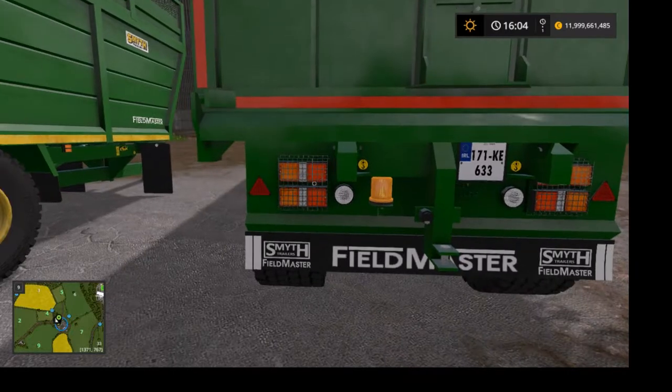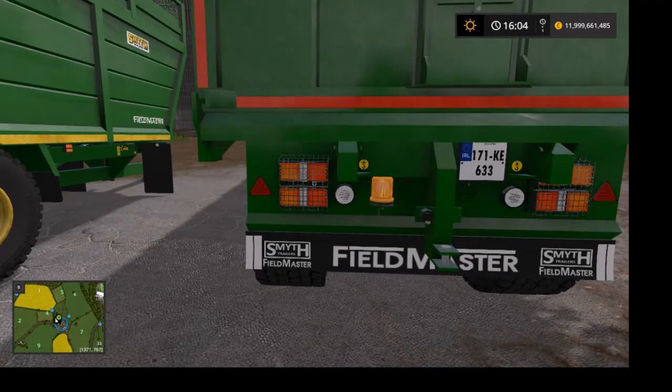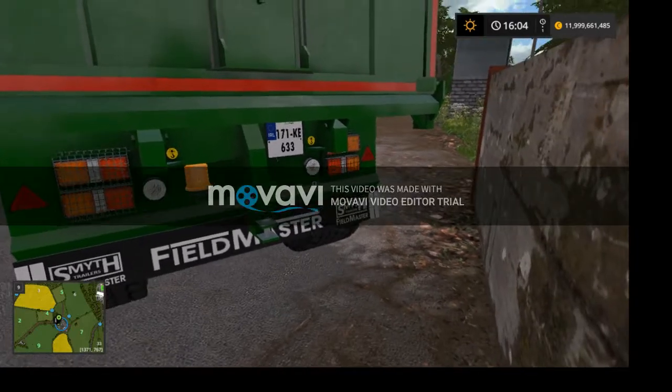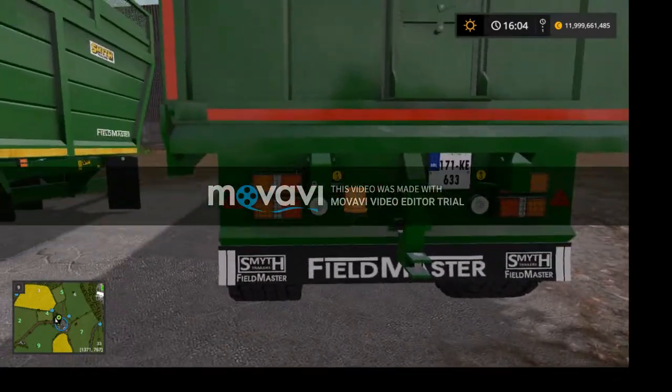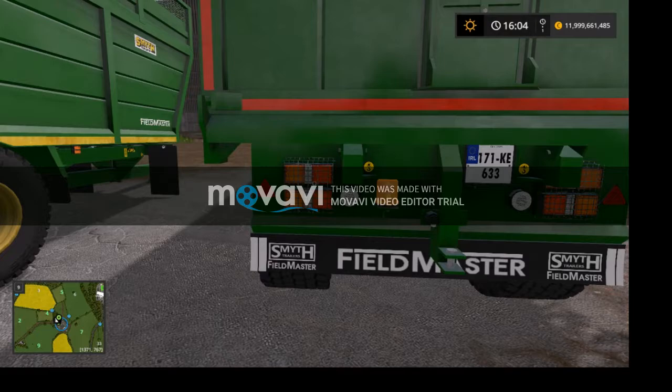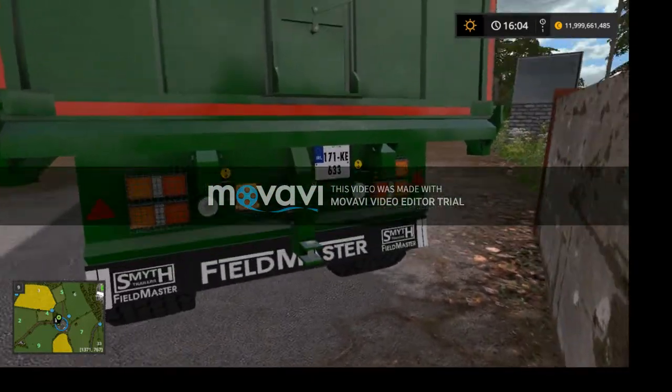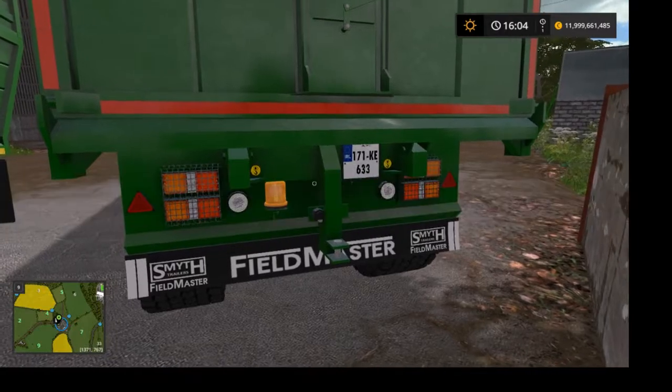The back is quite amazing with the long mud guard. This trailer can also tow another trailer — I'm pretty sure with the tow hook. The lights and the cover on the lights are really nice, and I love the little hazard light there. It's also got an Irish number plate, so just note that.